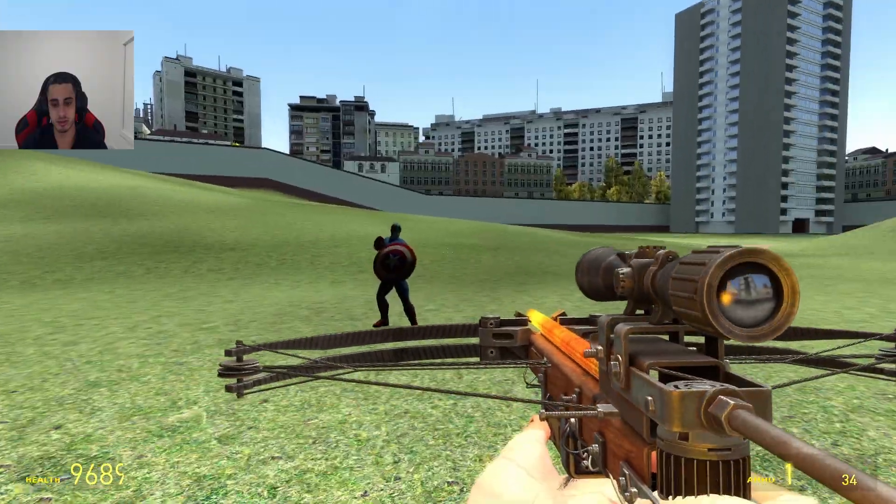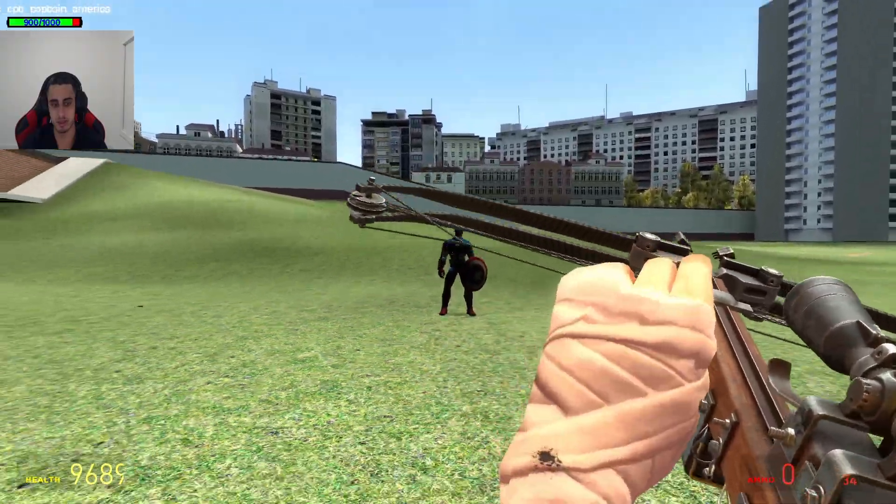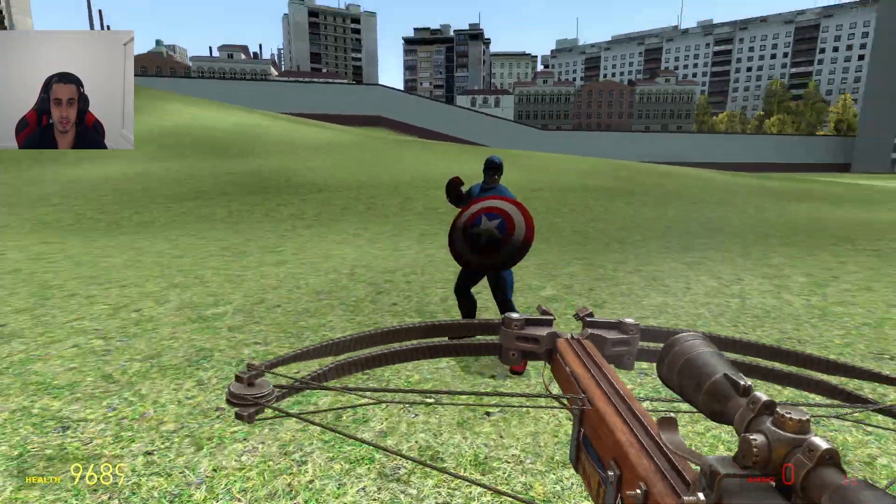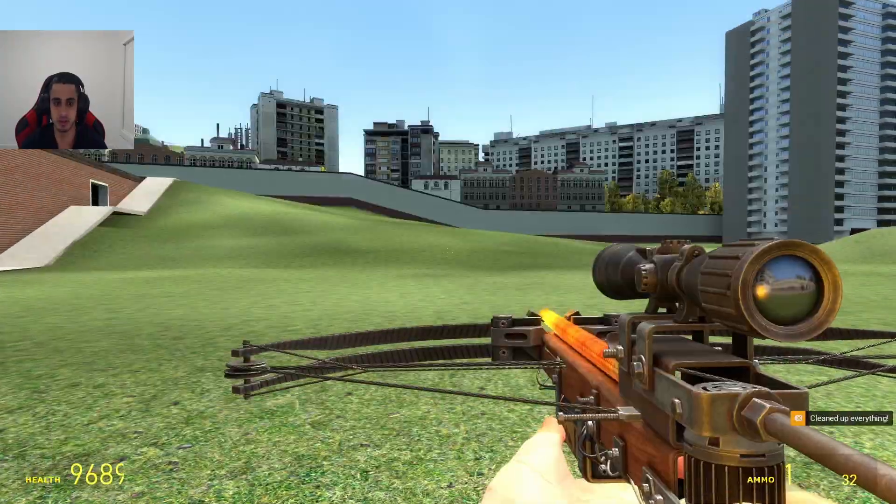So he pretty much doesn't take any damage from the bow. Usually this crossbow does 100 damage, and as you can see he just hit him, but it actually blocks attacks, so this can be very useful against NPCs.